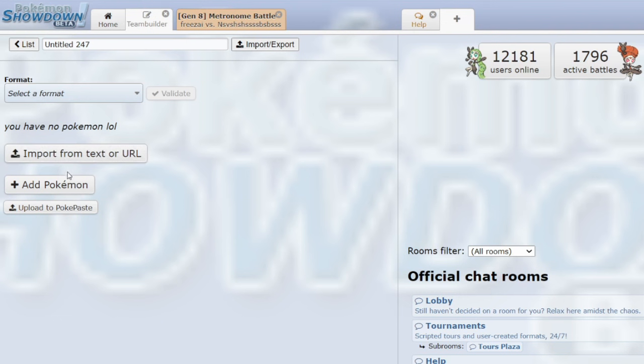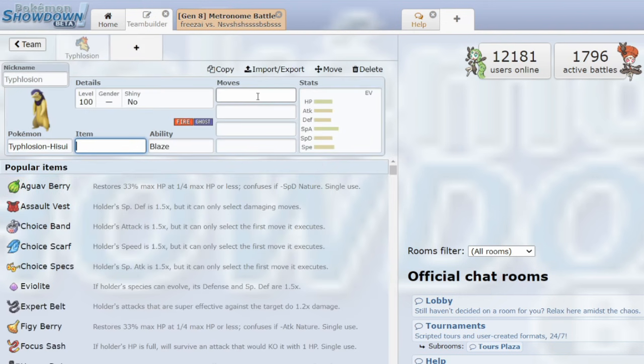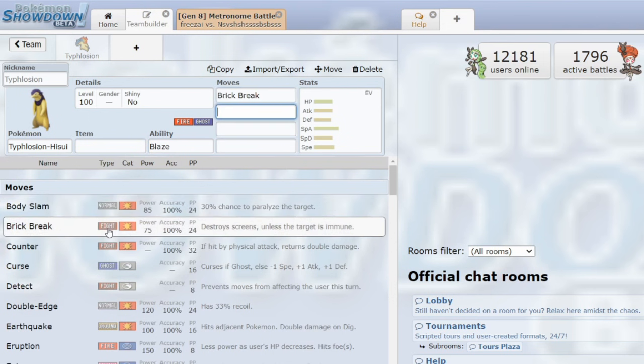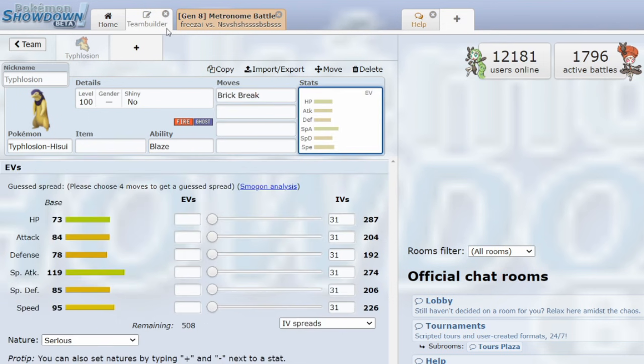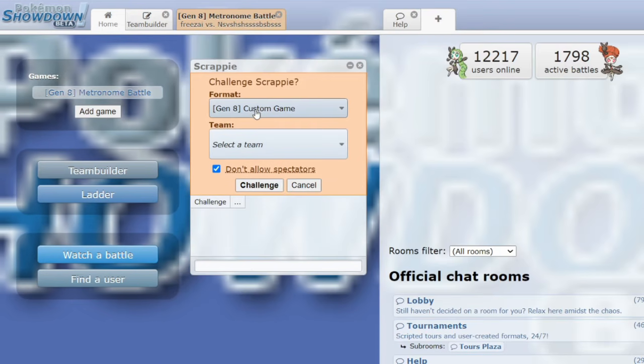So when you go to select a format, don't pick a format, and it'll tell you that it's illegal, but you can still build your team anyway and add whatever moves you want. Then you want to challenge someone in the tier custom game — go all the way down here to custom game.